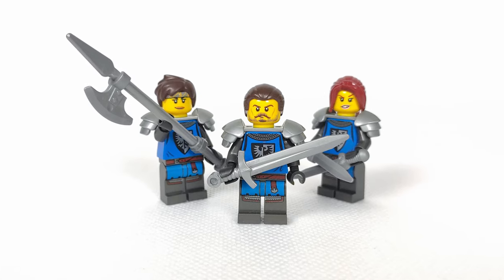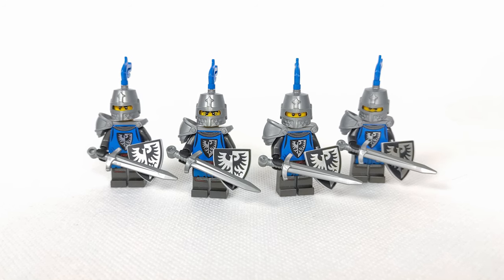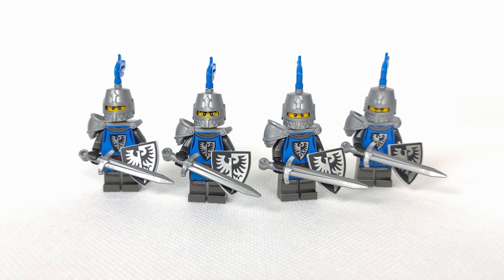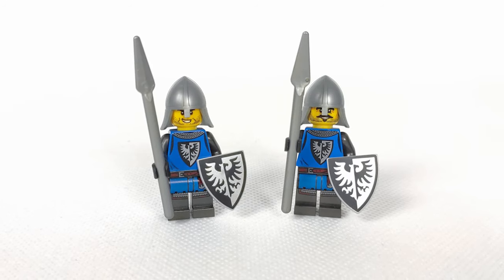Next in line are four heavy knights equipped with a heavy sword and shield, with those new armor pieces that came with the Ideas Blacksmith set. These guys will probably be exercising somewhere around the courtyard or just chilling inside the barracks.